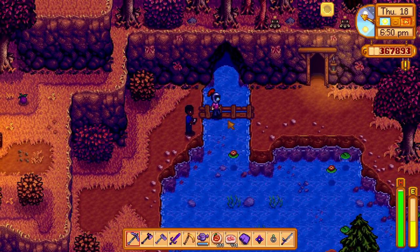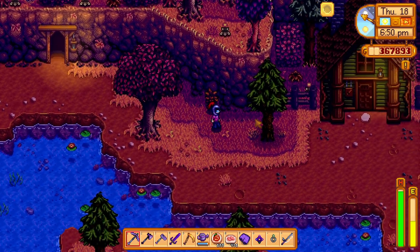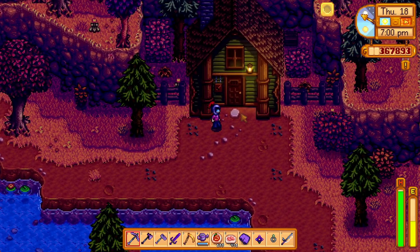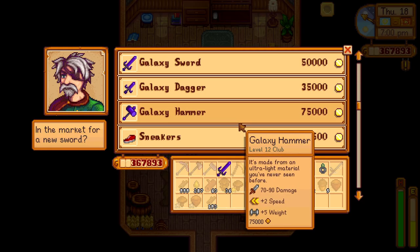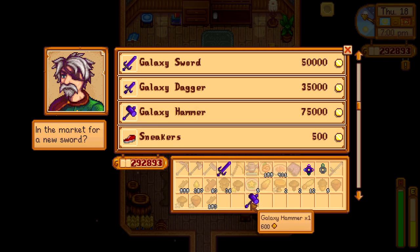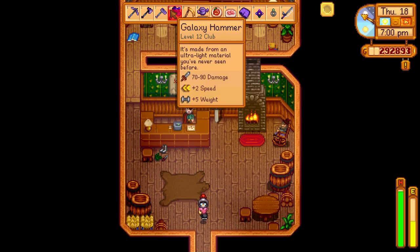You get it from Calico Desert by using a prismatic shard. Once you've done that, the Galaxy Hammer will be available at the Adventurer's Guild. But it costs 75,000!